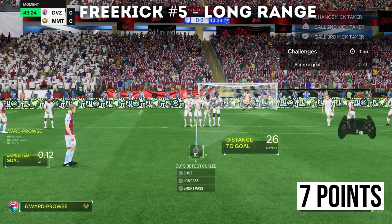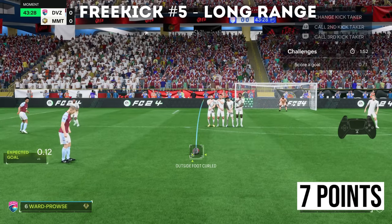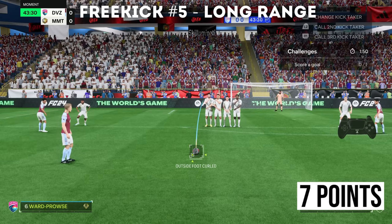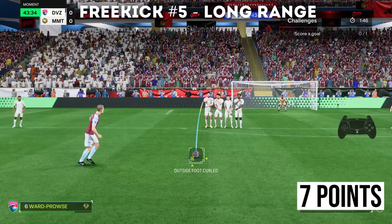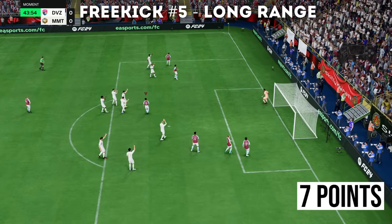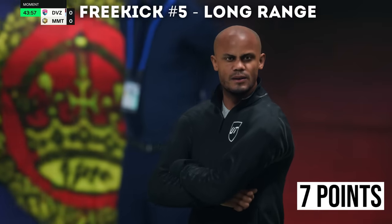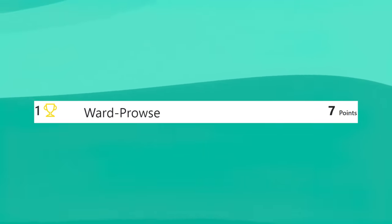Wall Prowse is already on seven points. If I score this one, it's going to be nine, which is absolutely insane for my first player. I'm going to try a Travella this time, over that player's shoulder. It's saved! Seven points though — that is definitely respectable from James Ward Prowse, and it does put him top of the leaderboard for now.